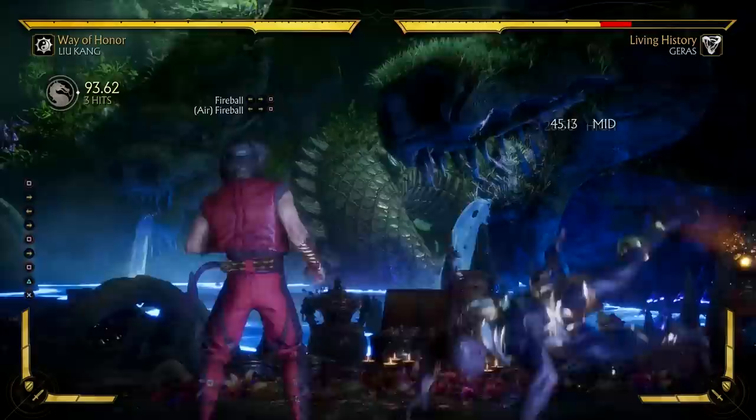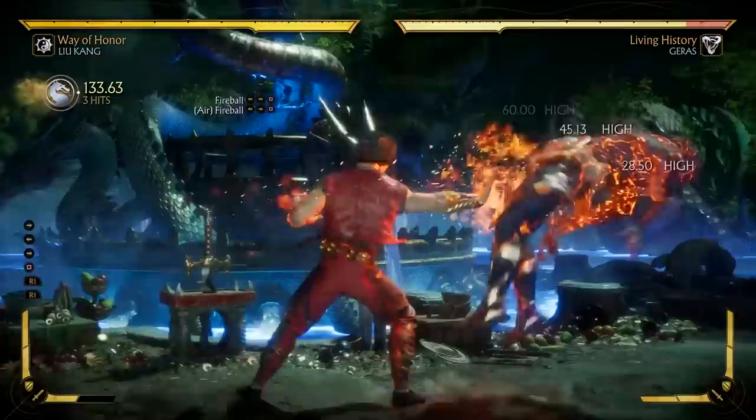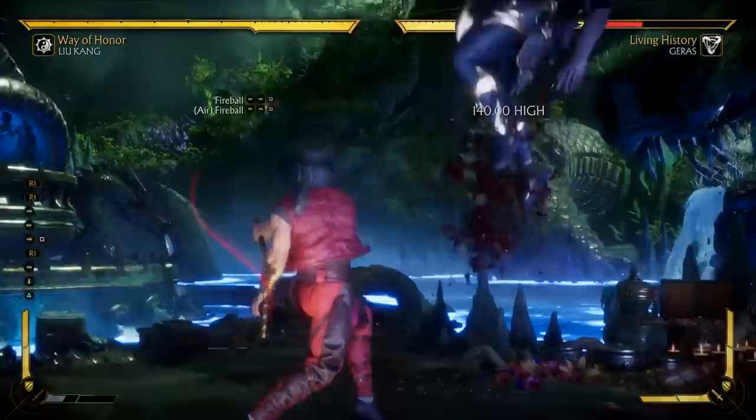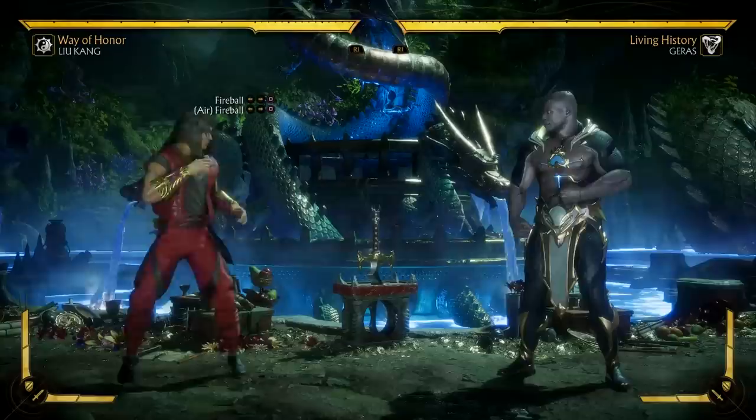If you want to throw that fireball, you want to do it from a distance, or as they're coming down from a jump so they might land on it. If you amplify this attack, you actually get three projectiles instead of just one, and the attack also becomes safe on block. However, they are all high attacks, so the opponent could duck under them and uppercut you. If they block the first one, the next ones are just a free way to keep yourself safe, but otherwise the opponent could duck and hit you for some pretty good damage.